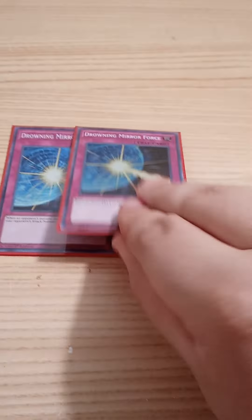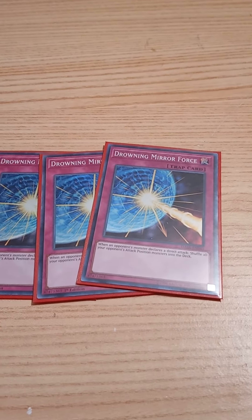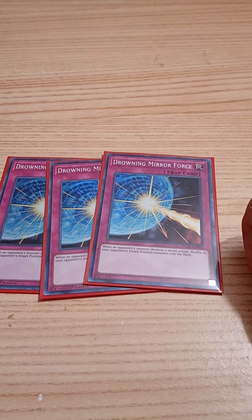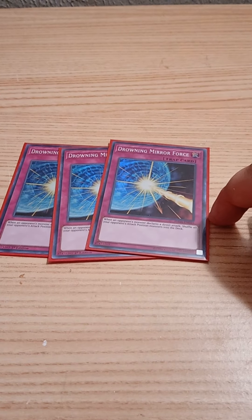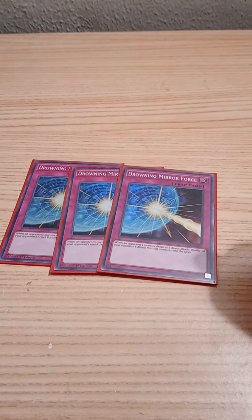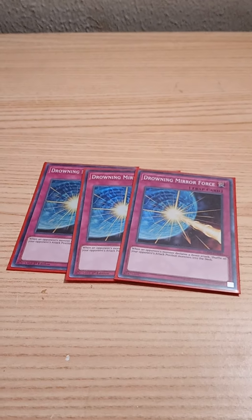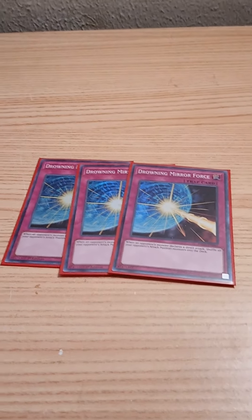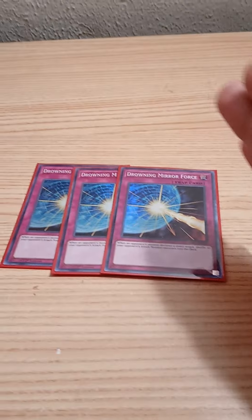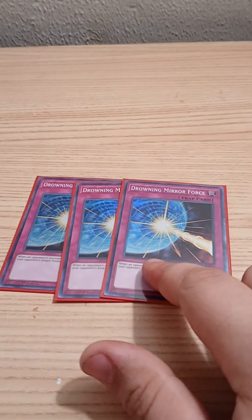For some spice, one Drowning Mirror Force. You might think I've lost it playing this, but it's actually pretty good — when an opponent's monster declares an attack, shuffle all attack-position monsters your opponent controls back into the deck. This was for the Flounder matchup. When they summon everything in attack position they can't normal set, so this shuffles everything back into the deck. I specifically chose Drowning over Storming Mirror Force because Storming returns them to hand and I don't want them getting resources back.